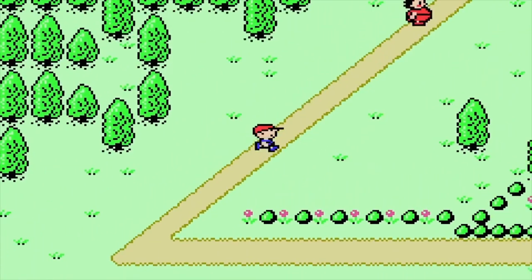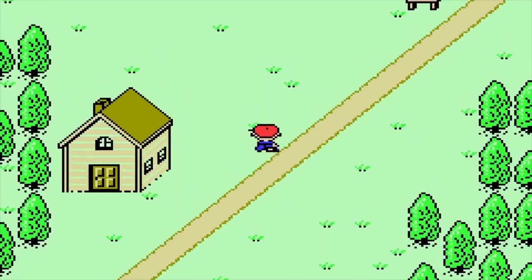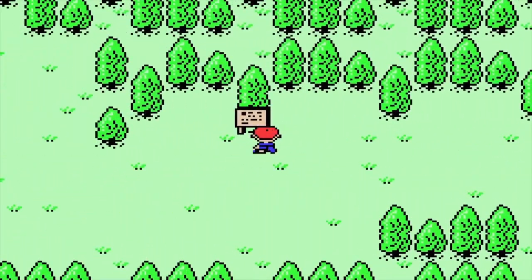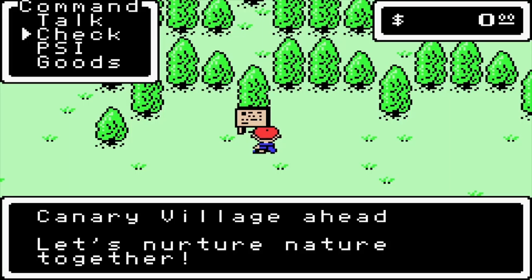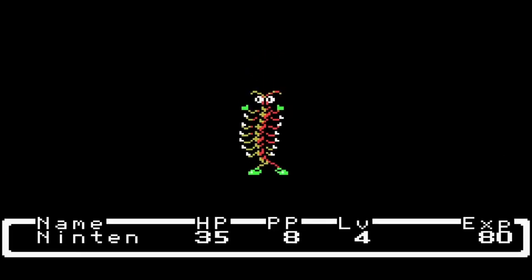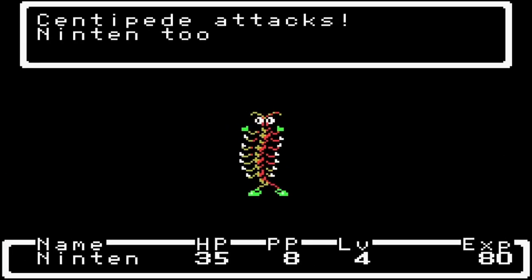Okay I'm back at Mother's Day. If we head over here there's a secret little path with a sign that says 'Canary Village ahead — let's nurture nature together.' Then we get a random enemy — a centipede. This is basically the Goomba of the game. They only give you one XP and are pretty easy to defeat.